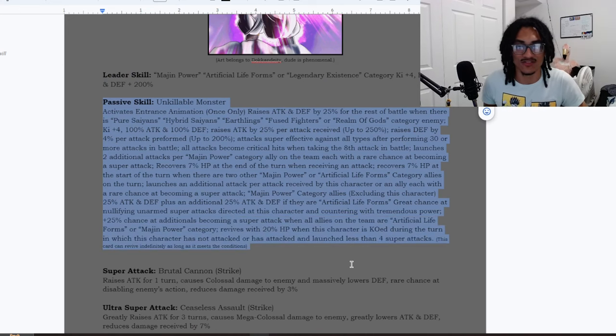His passive, Unkillable Monster, activates an interest animation once only and raises ATK and DEF by 25% for the rest of the battle when there is a Pure Saiyans, Hybrid Saiyans, Earthlings, Fused Fighters, or Realm of Gods category enemy. That's five specific enemy types that trigger this interest animation buff — a free 25% ATK and DEF for the rest of the battle.